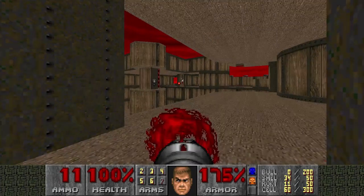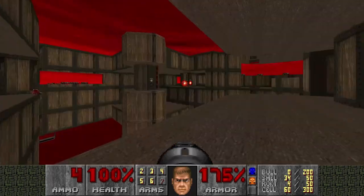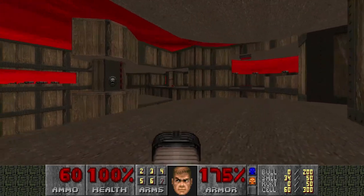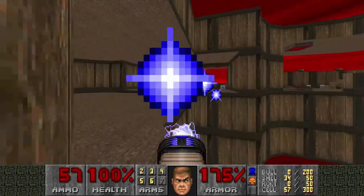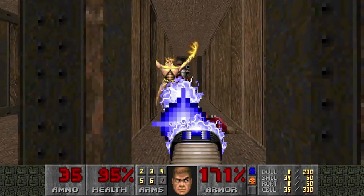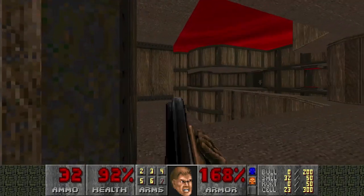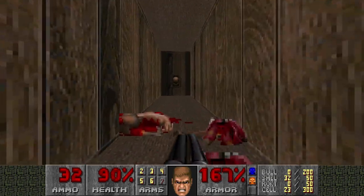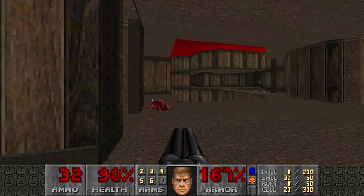That door has Revenants and an Archvile. I'm just gonna pump rockets and hopefully kill everything. And I didn't. Time to rush in with Plasma. The Archvile was closed. What is sniping me? Oh, of course. We're almost done but those Chaingunners can still kill me. Can I not kill you from here? No, I cannot.